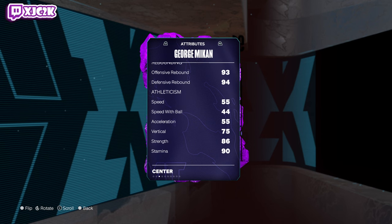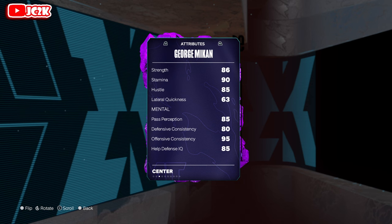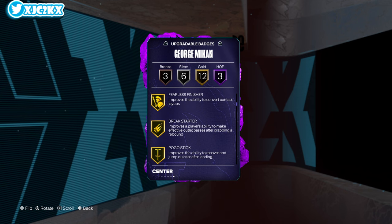75 standing and driving dunk, 78 block, 85 interior defense, 93 offensive and 94 defensive rebounding — he is a really good rebounder. 55 speed and acceleration, so he's slow, no doubt. 63 lateral quickness.